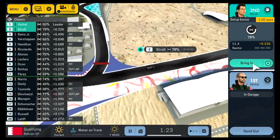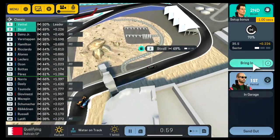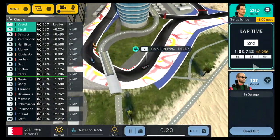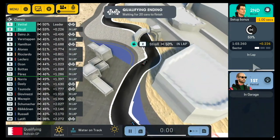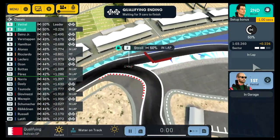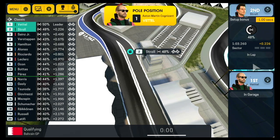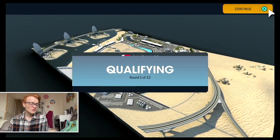I did not expect to be this quick - a one-two provisionally for Aston Martin! I don't think I'll send Vettel out again since he's already hit 100, but I will send Stroll out to see if he can challenge Vettel's lap. Stroll goes straight to 100 - sending him out for one final lap. He's come out right next to the McLarens, who have backed off to let him through. I am very impressed, I did not expect to be this high up. The car performance is quite close at this point so we do have one of the better cars.